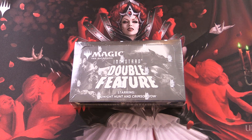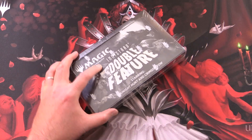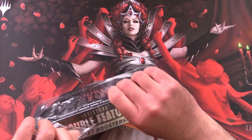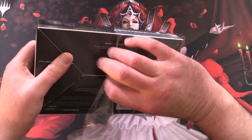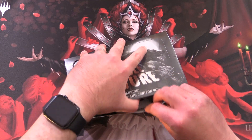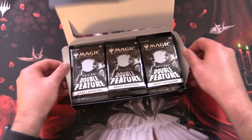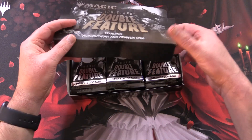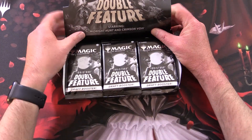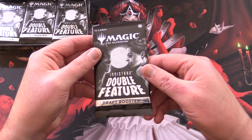Today on MTG, I'm Pat, and we're cracking open a draft booster box of Innistrad Double Feature. This was just released yesterday, January 28th, 2022. It goes for about $185 to $200, so pretty pricey. The gimmick here is mashing together Innistrad Midnight Hunt and Crimson Vow, and all the cards are in black and white. So I'm curious how this actually works out. Let's get stuck into it.